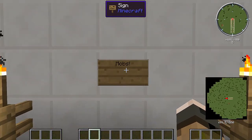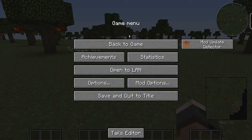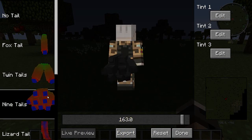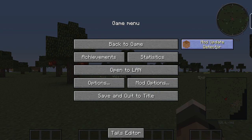Next, we are going to be looking at some of the mobs in this mod pack. Also, you can't forget some of the pause menu features. Most of the things are the same — like back to game, achievements, statistics, open LAN, save and quit — but there are a couple of new things, like the mods option, which I don't know how to use, and the Tails editor. So I guess you can have tails — you can add tails to yourself, add certain tints and stuff, which is amazing. And lastly, the mod update detector, which I have no idea what this does either. Just a couple of little small features I felt like showing.